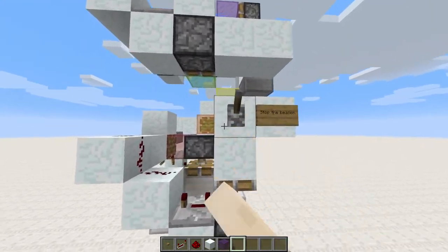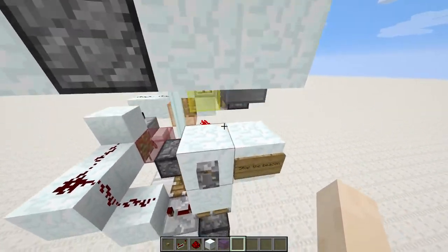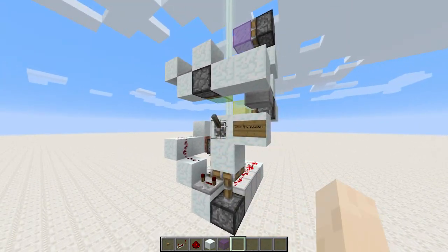I can turn off the beacon — it just pulls out one of the iron blocks the beacon stands on. Look how responsive the beacons are now. It's awesome.